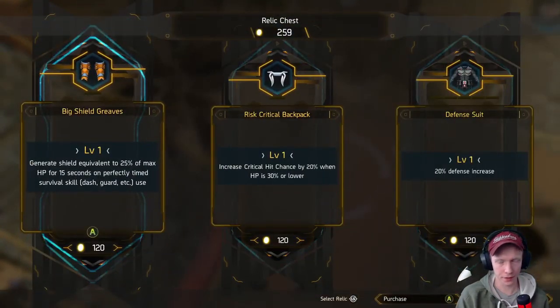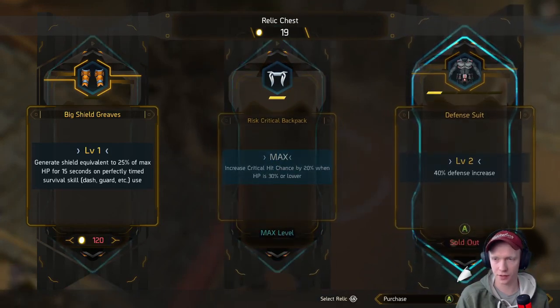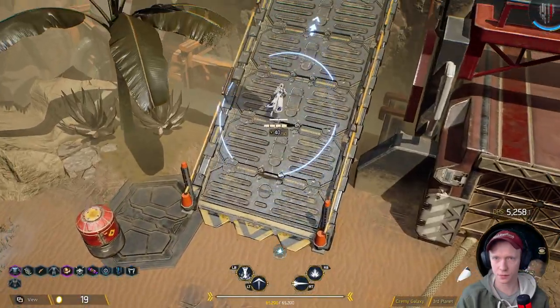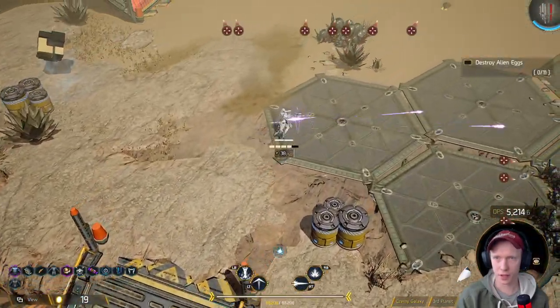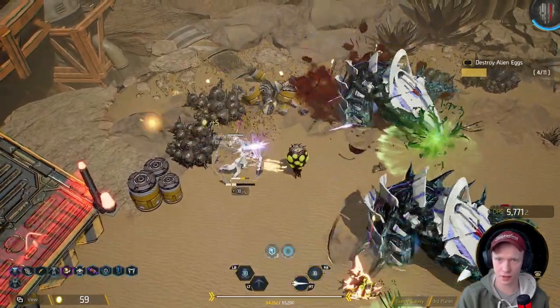Perfectly timed survival skill — freeze critical hit chance by 20 percent when HP is 30 percent or lower. I guess I'll take more crit stuff and take defense too. It doesn't really feel like I should be saving much money. Get the beasts out and maybe they can kill a lot of this crap.